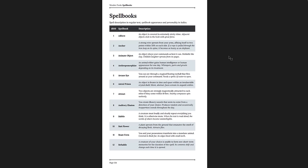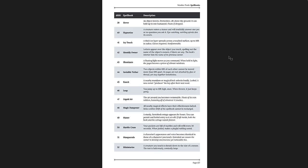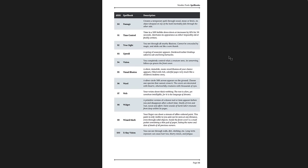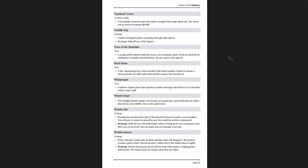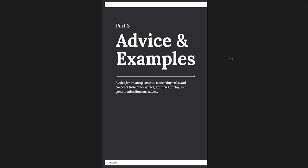Spellbooks — there's a D100 list of spellbooks with the spells coming from them, and you can come up with your own very easily, with rules for that. Reliquaries — special magic items that you can find — some really cool ones in here.